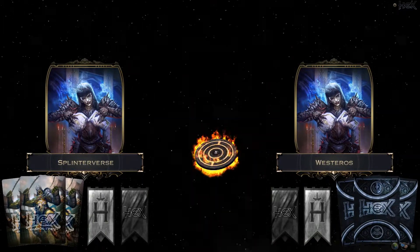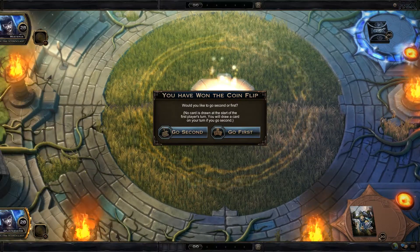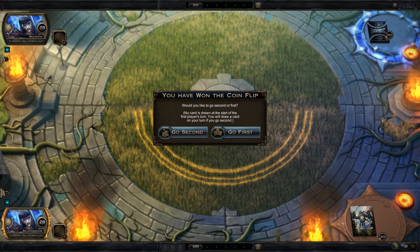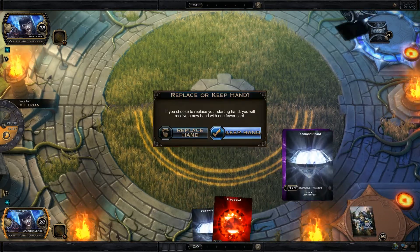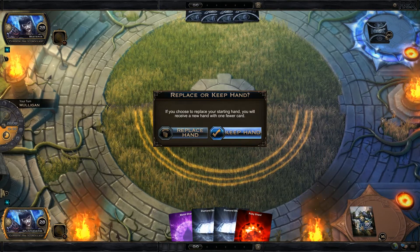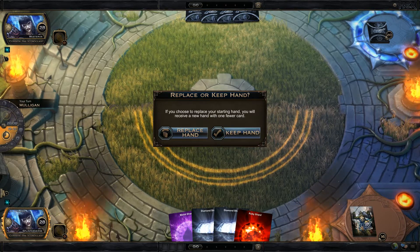We're playing Hex Shards of Fate, Merry Melee Corinth format. The game is available on PC and PS4 with cross-play. You can get the game on Steam or download it separately. Link in the description to find out more or download.